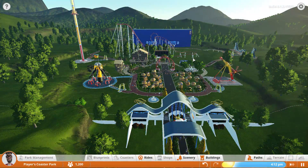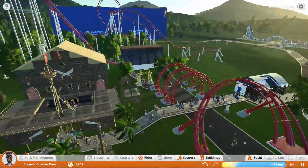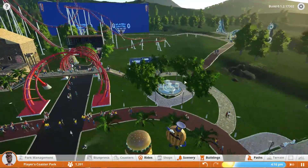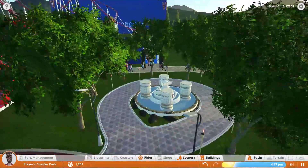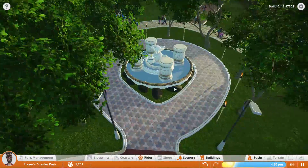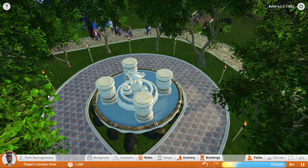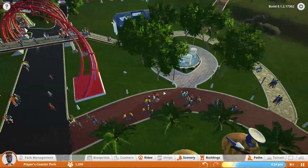Hello everybody, welcome back to some more Planet Coaster here in Beef Park. I did some stuff off-camera during the live stream. We made this little park here — we just have this custom little fountain, we have these underground rocks that are barely peeking through, and a little path. Unfortunately there's no attractions or anything so people aren't actually gonna come walk over here at all, but it still looks pretty nice.